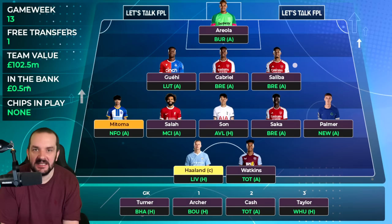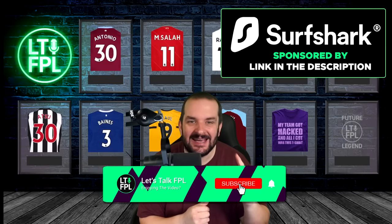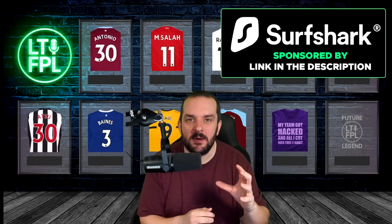That's it for this one. Hopefully you've enjoyed it — if you have, make sure to give the video a like and hit that subscribe button. Trying to hit 400,000 subscribers before the end of the season. Leave me a comment below — let me know what you think about bringing in Imberto early or just playing Archer, captaincy decisions, all that good stuff. Make sure to check out SurfShark VPN — all the links are in the description below. I'll catch you again tomorrow.